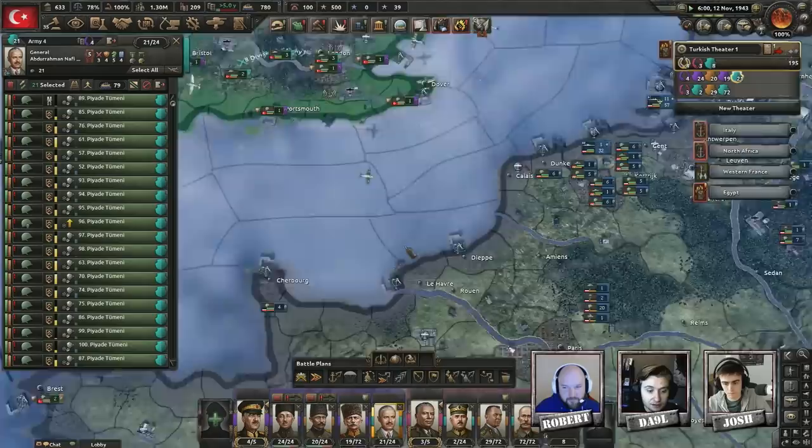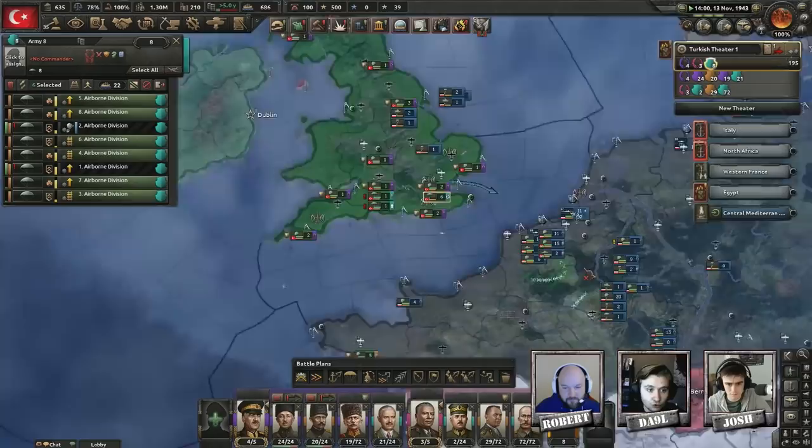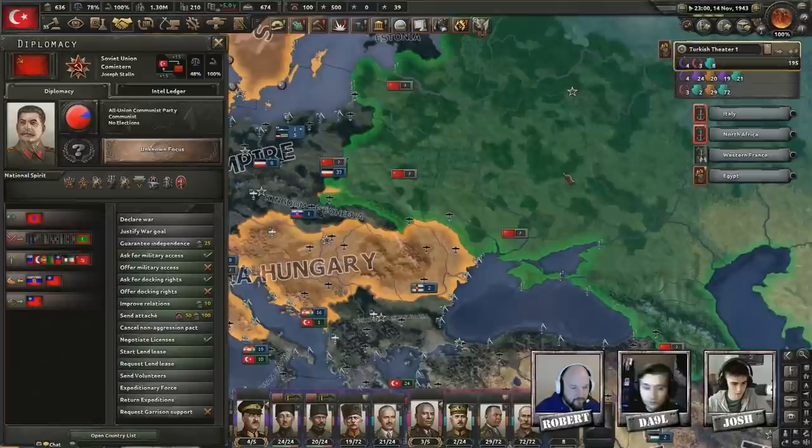These 21 divisions I want stationed in mainland Germany together with the paratroopers, and then I'm slowly but surely going to transfer everything over to the Soviet front. You should cancel the non-aggression pact with the Soviet Union.